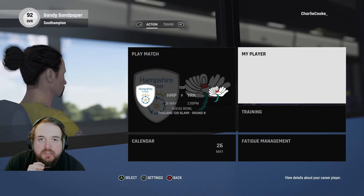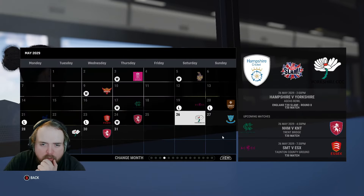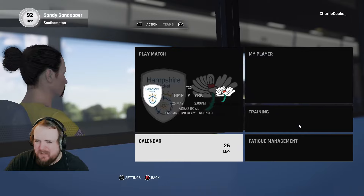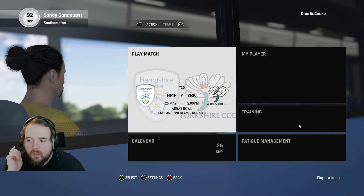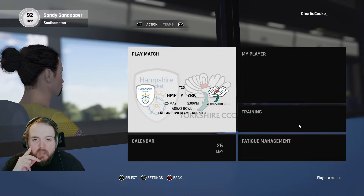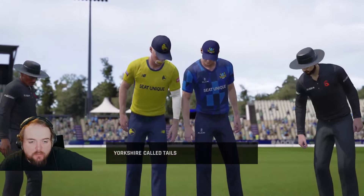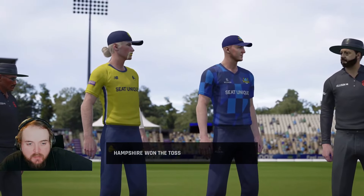Welcome into a brand new Cricket 24 career mode video. We are taking on Yorkshire and Sussex at the First Central County Ground, which I think has now changed names. Before we get into it, if you could leave a like on the video and subscribe if you haven't already, it does massively help out the channel. The toss goes up, Yorkshire called tails, it lands heads.